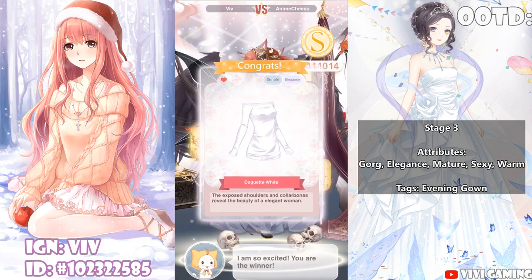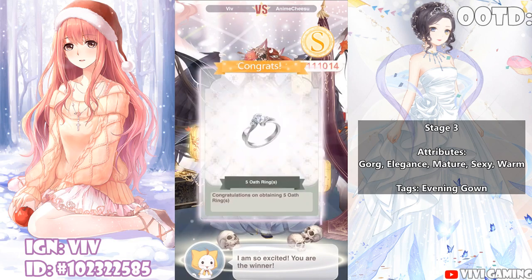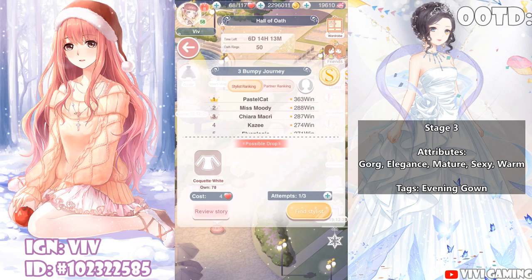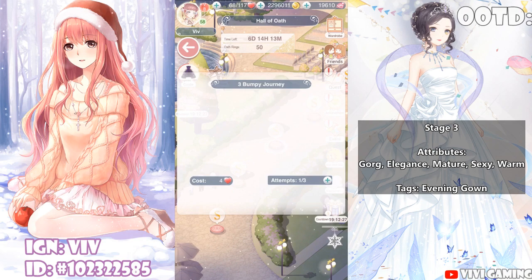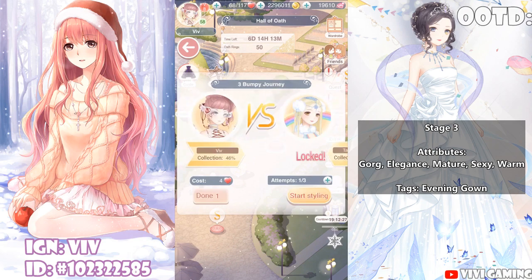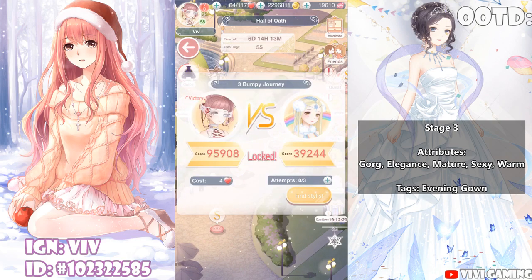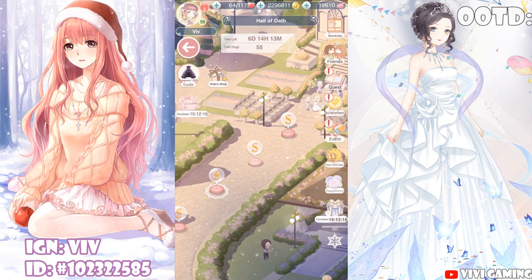I scored 111k. Hopefully with that score I won't lose at all on this stage, so I'll probably repeat it. I got 5 Oath Rings. Finishing up my free attempts on stage 3 — select any opponent, tap Done 1, victory! More Oath Rings.